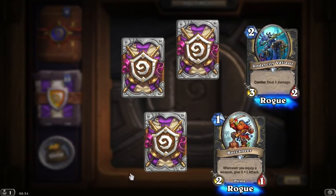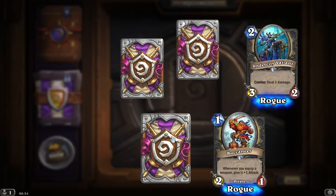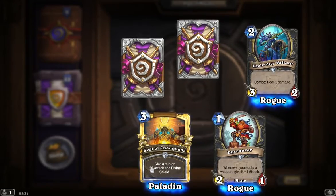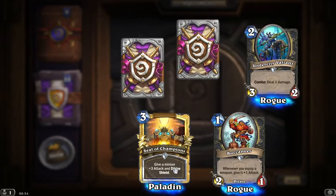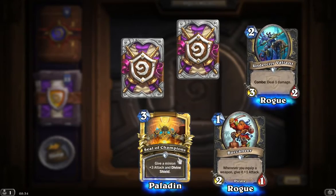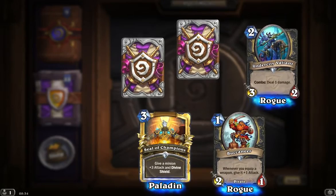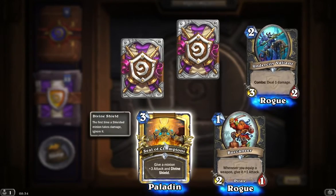We had a rare card last time, but this time it's a golden card — wonderful! Seal of Champions: give a minion plus three attack and divine shield. It's a good way to quickly buff up a minion, take out another one with it, and then you still have the option of making it survive one turn from the divine shield. But importantly, it is golden — you can see it glows as well there. That's wonderful. It's a nice looking gold card.